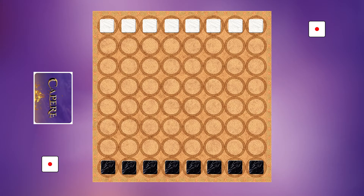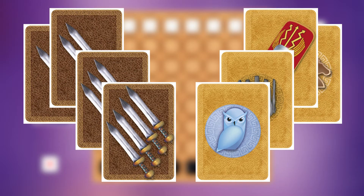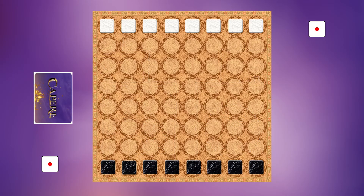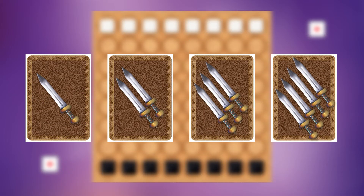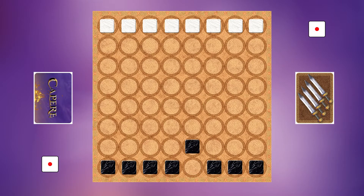To begin the turn, the current player draws a card from the top of the deck. The card drawn will be either a movement or god card. If a movement card is drawn, it must be played immediately. Each movement card will show a number of swords which indicate how many moves a player takes, divided among any number of soldiers in their turn.